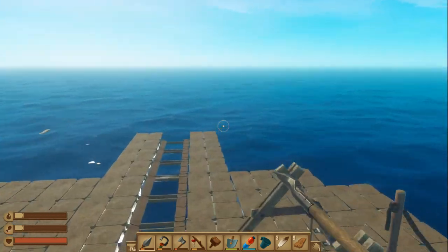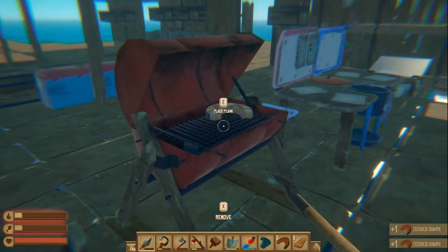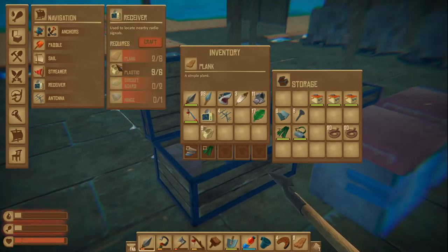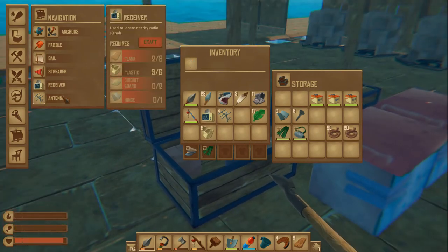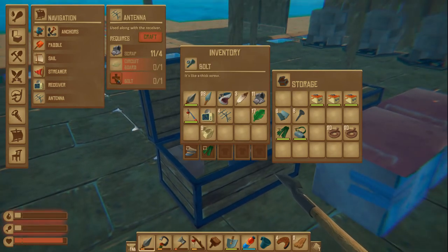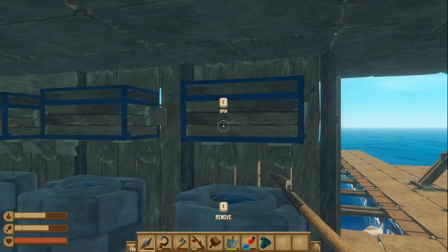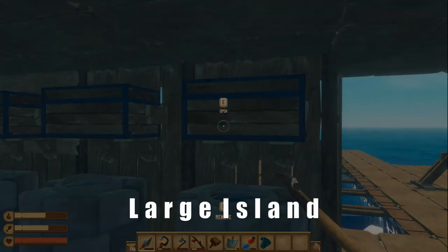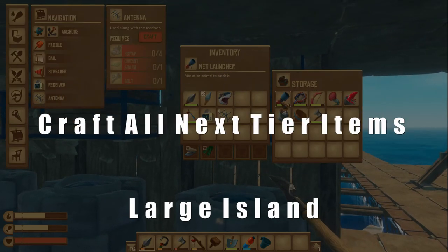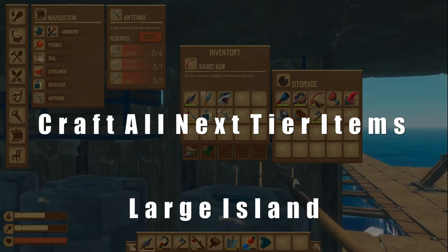Alright, so if you haven't done so already, you'll want to go to navigation and craft the receiver and the antenna. Now I've already done that, so I'm gonna go down here and pick up those parts. I have the receiver, which you need planks, plastic, circuit boards, and hinges. You need goo from seaweed. Then the antenna requires a circuit board — you need goo from seaweed, and you need to smelt the metal. Now a quick piece of advice: before you set up the antenna, before you go to the small island, you want to craft everything that you'll need.